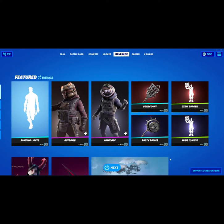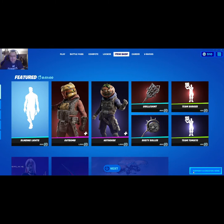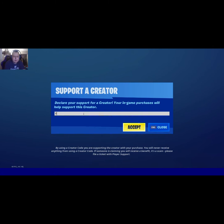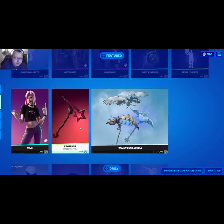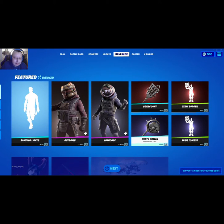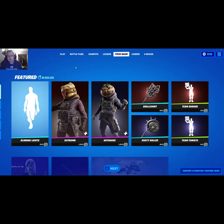Everybody, when you go into the item shop, hit Support a Creator and type in youtube-jgw4. Every time you make purchases, hit Accept, use the creator code. All the proceeds I get from it I will wrap up into gifts and skins and passes and everything else I can possibly give back to you guys. We have a few contests coming up, so make sure you put in youtube-jgw every time you're in the item shop.